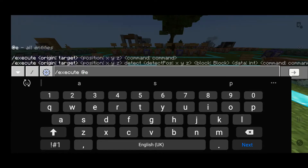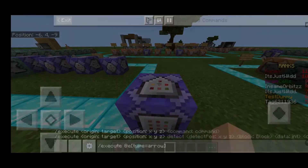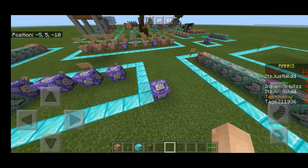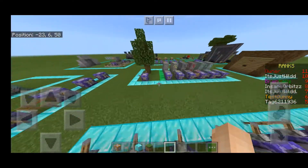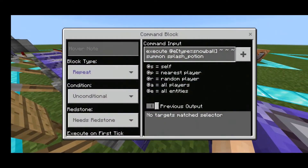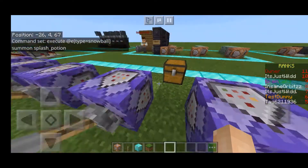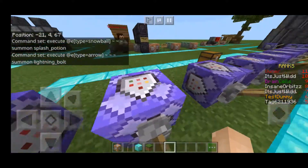You can execute it at entities as well - I forgot to mention. You can type equals... arrow. I've actually done this over here with projectile trails. The thing is, you don't have to execute it at a player - you can execute it at an entity, which means whatever you want to do will happen at an entity.